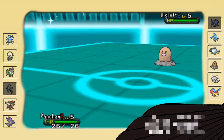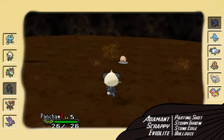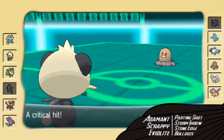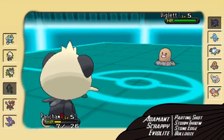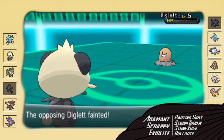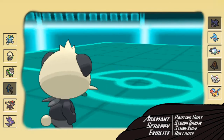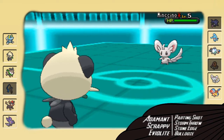He goes into his Diglett as I go into Pancham. I am going to knock this thing out — no doubt about it — unless he has a Sash. He goes for Earthquake and gets a crit, which is really unfortunate. I go for Storm Throw and knock him out with my own crit. However, Storm Throw is a 100% chance crit, while his crit was just lucky. I guess it didn't matter in the long run.